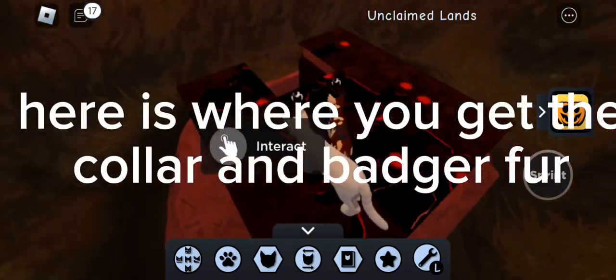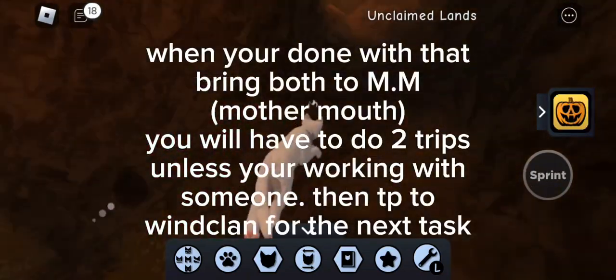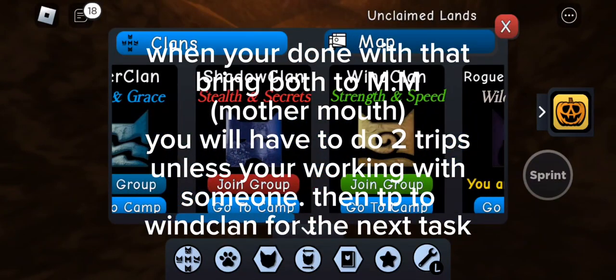Here is where you get feckler and badger fur. When you're done with that, bring both to him. Note that you will have to do two trips unless you're working with Samin.